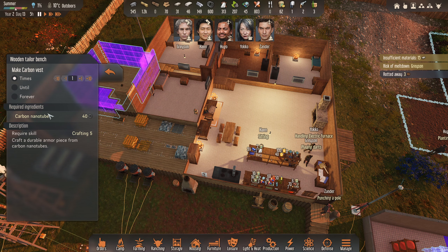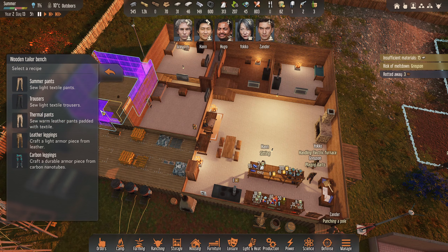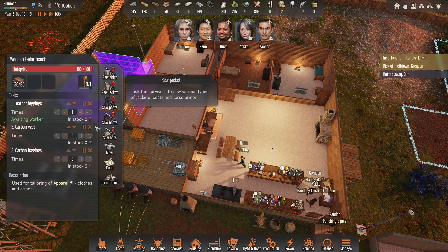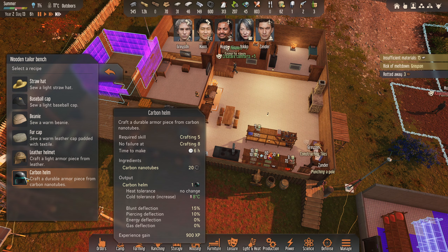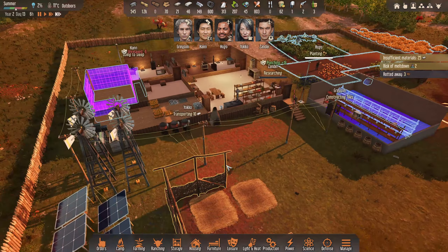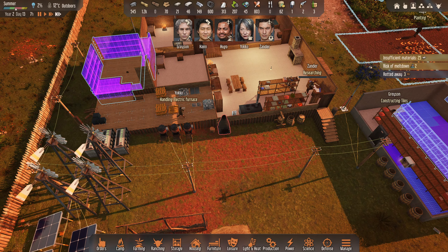We are going to set five of these — actually screw it, we're going to do them all. Five of each — we're going to try and go for the full carbon set. We're going to get Yoko purely on that. It just means you never have temperature issues after that. We're going to deconstruct that — we no longer need it.